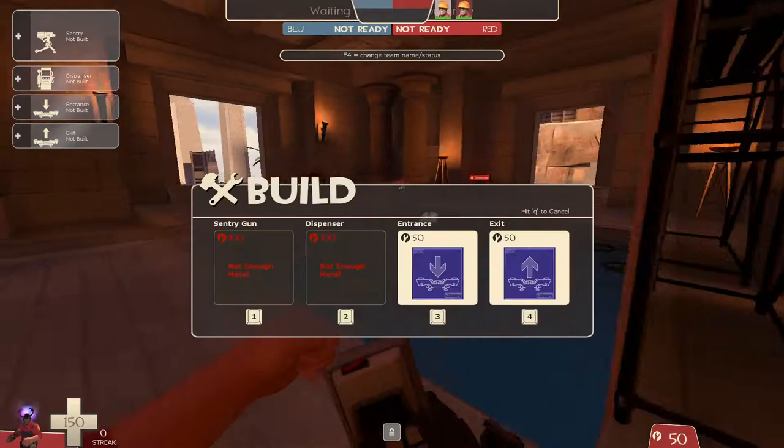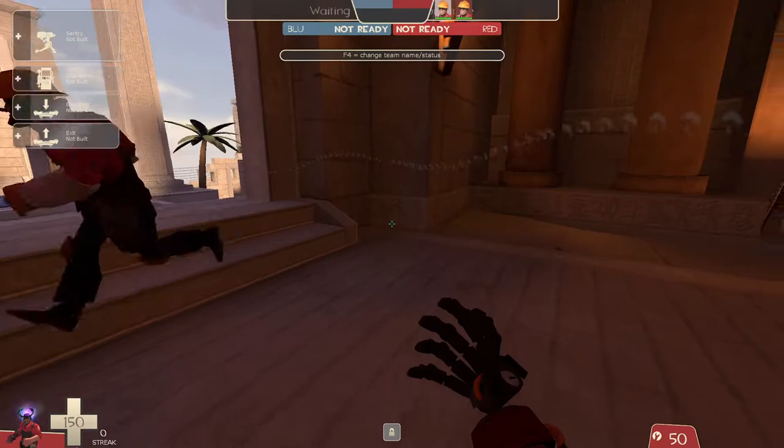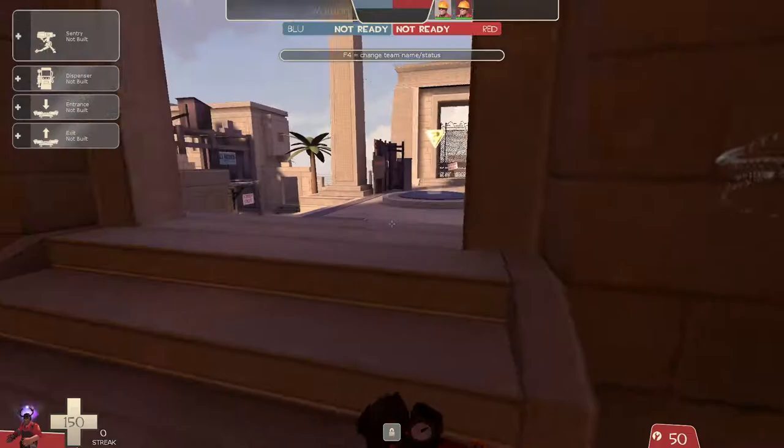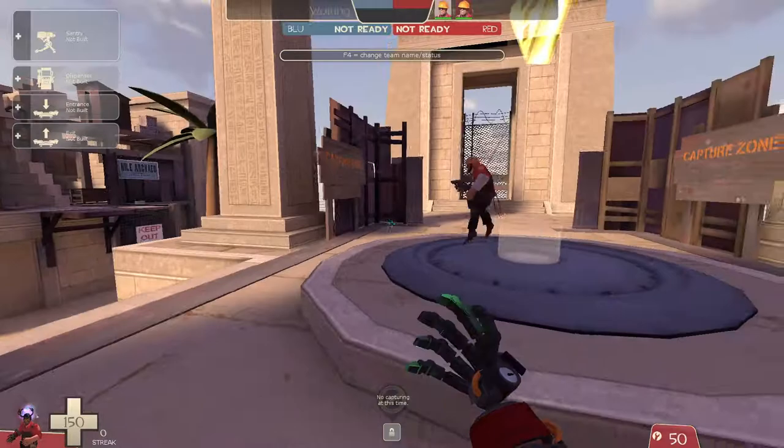Your dispenser will be going on this side or this side — probably this side, depending on which side you're pushing from. Since we're further, if you're Red, put it here. If you're on Blue, it'd be right here on the other side.